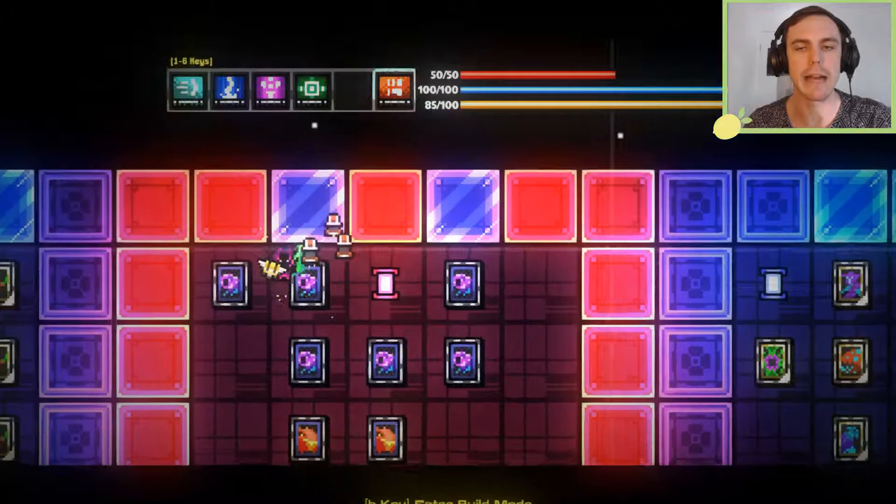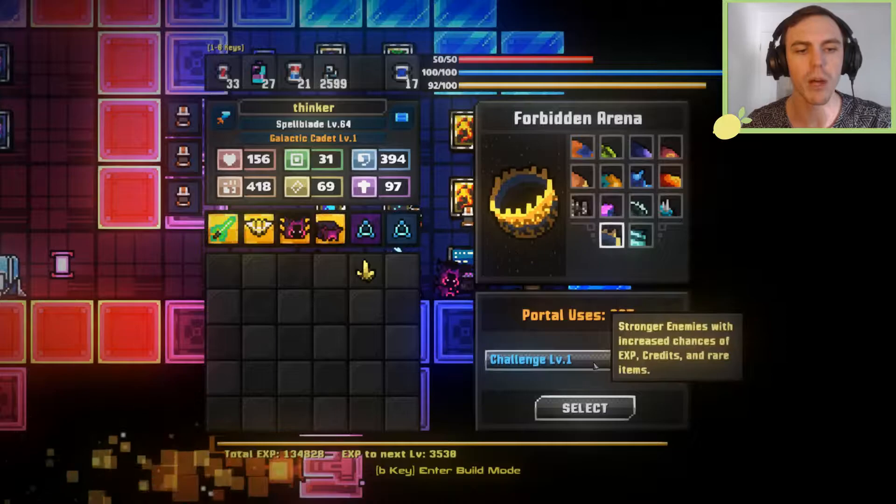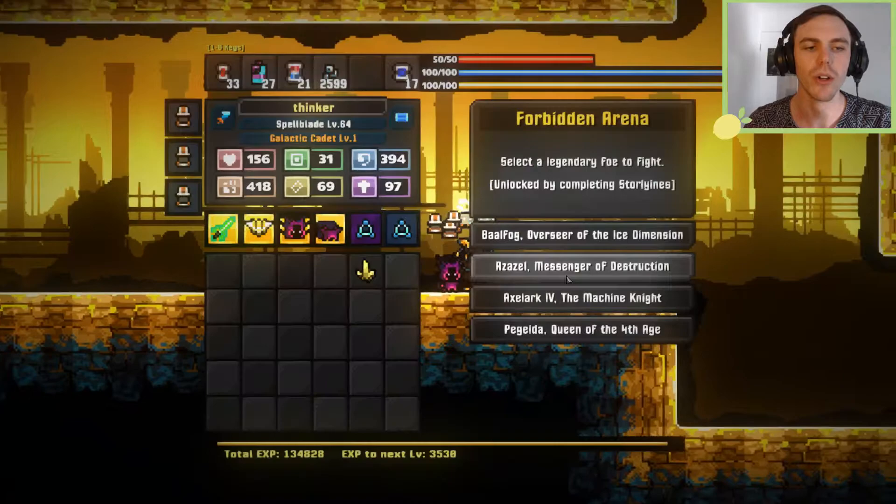We got extra jump height, jump speed, and dash speed — this should be good. What I want to do today is something I haven't done in episodes: fight some of these arena bosses. I've fought Bellfrog and stuff, but I haven't actually fought Azazel and Axelor on video before.